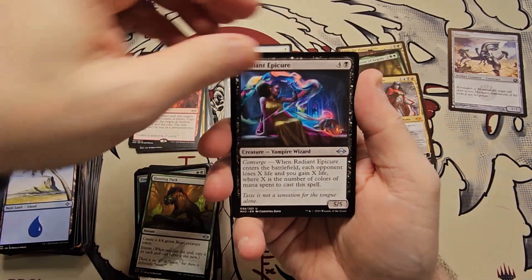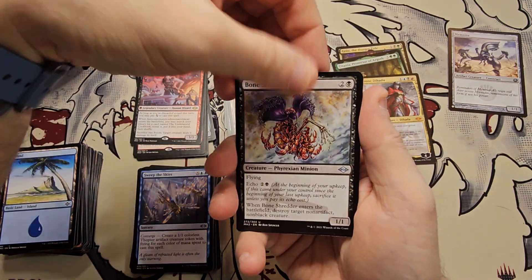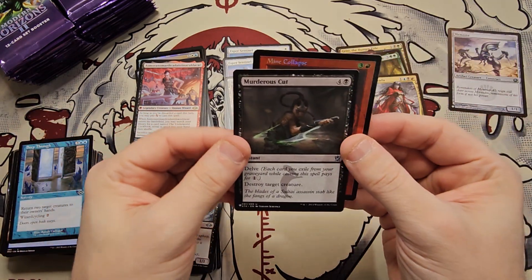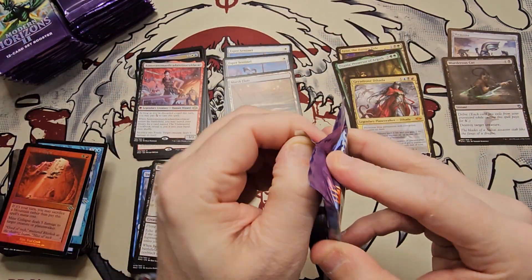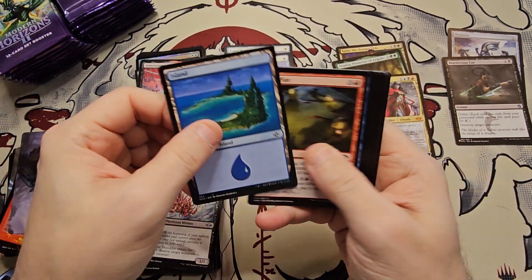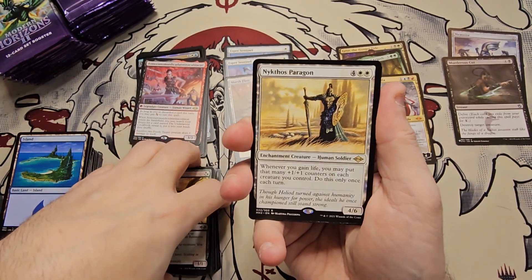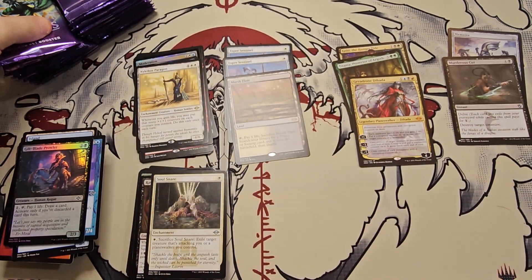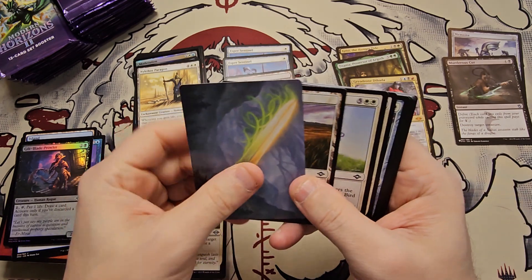The rares are definitely carrying us — Radiant Epicure, Sweep the Skies. Bone Shredder, a Step Through, and a Mind Collapse retro foil, and a Murderous Cut. These are nice-looking cards but not much value in most of them — that retro frame foil is nice looking though. Squirrel Sanctuary, Ravenous Squirrel, Nykthos, Paragon, Soul Snare — decent uncommon. That's alright, we're not even halfway through yet but we'll keep on ripping.